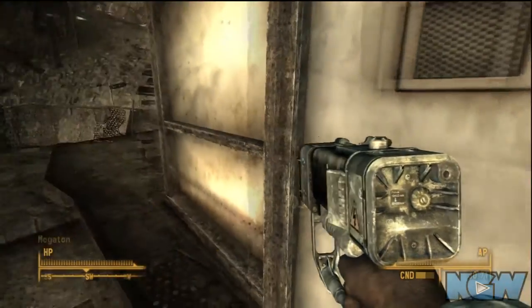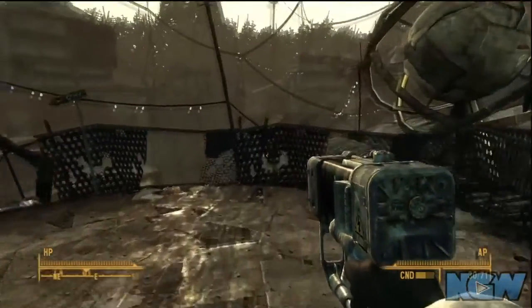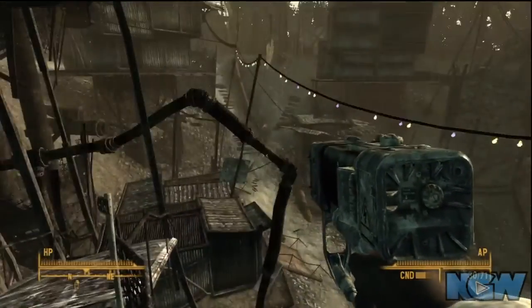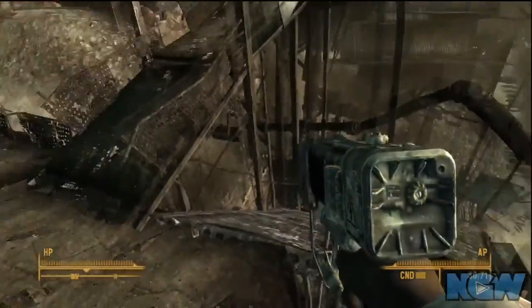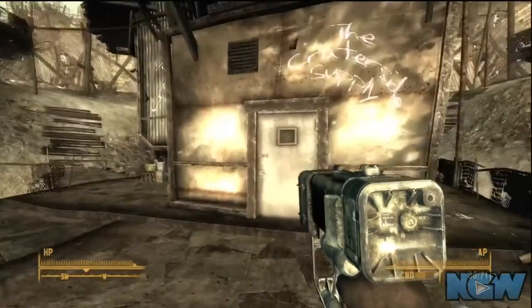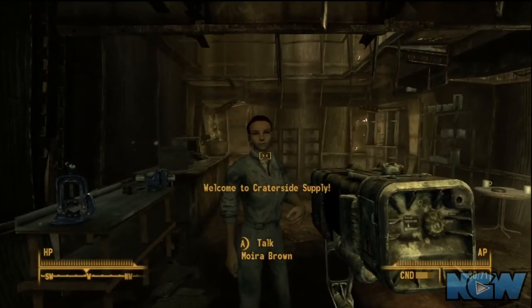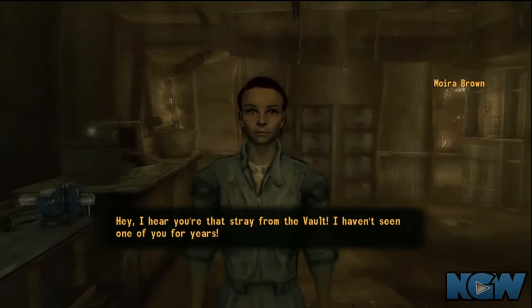Hey what's up, Brizzo here for NextGenWalkthroughs.com. This is Fallout 3 and the purpose of this video is the beginning of the Wasteland Survival Guide mission. This mission is unlike any other in the game. You begin it by speaking to Moira Brown here at the Crater Side Supply.